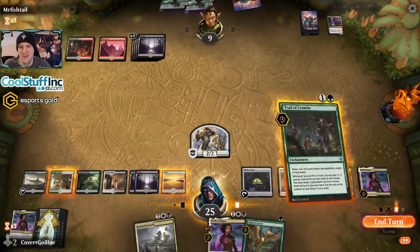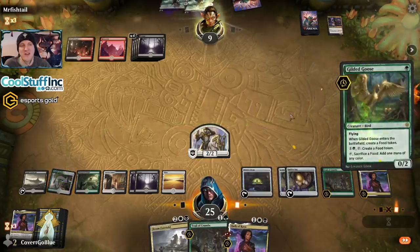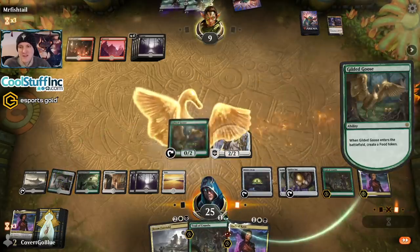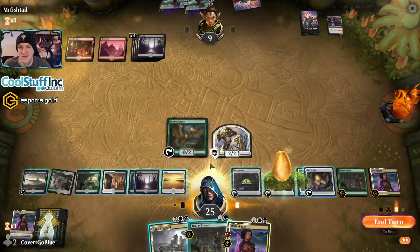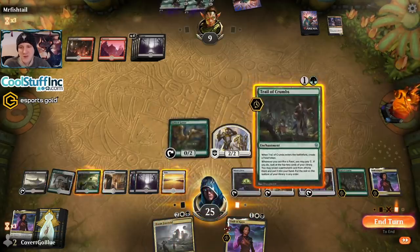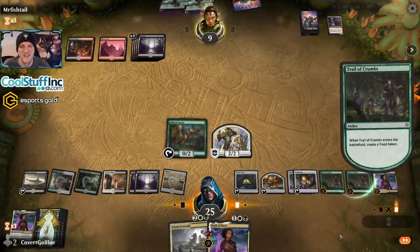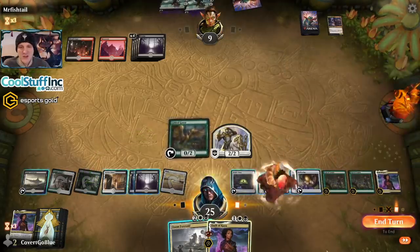We're moving into double trail territory. We'll just play this Goose and then sacrifice the food it makes. Actually, fine — we're in double trail territory. I embrace the double trail — just for the max torture.